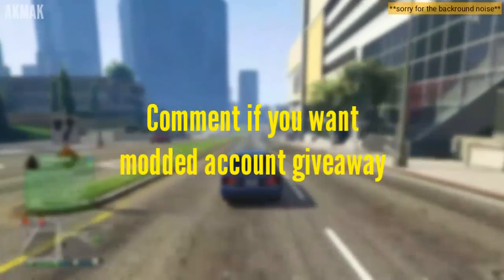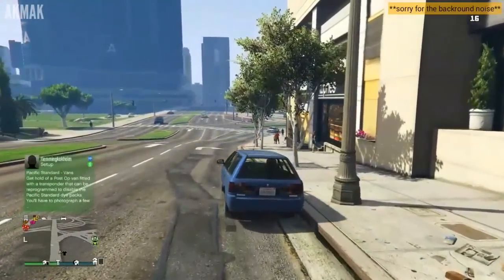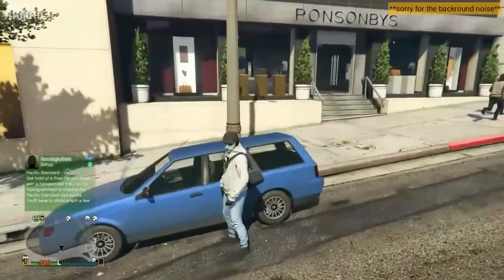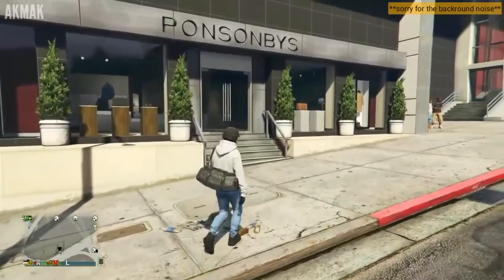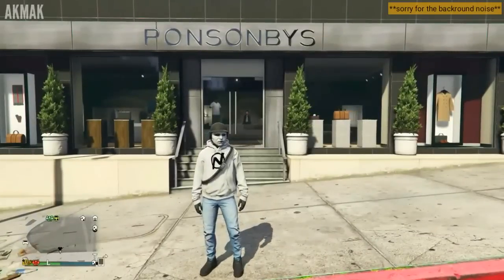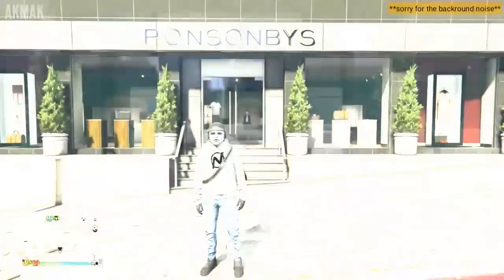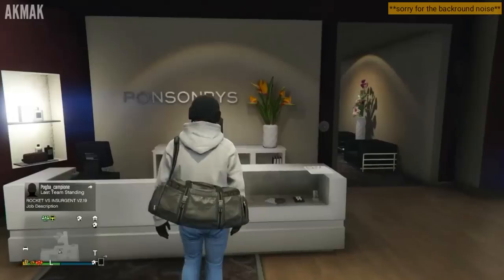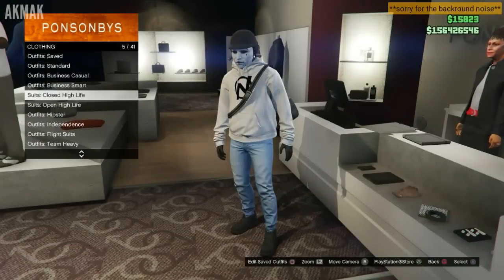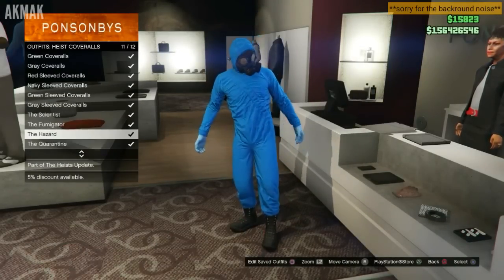Let's begin with the video. All you gotta do is just head over to your clothes store — it works for male and female, though I only tried it with male. Once you're in the clothes store, go to the front camera desk and scroll down until you find cover rules, then put on the white cover rule.